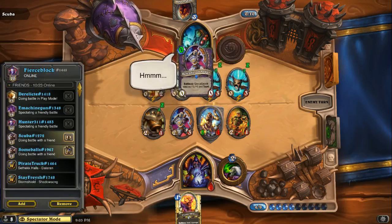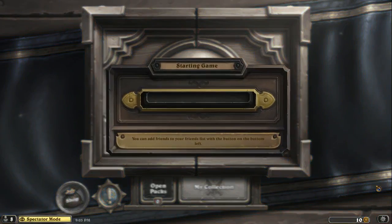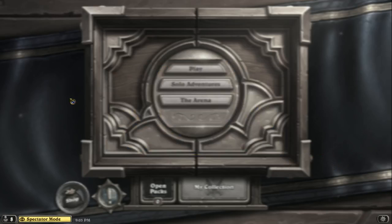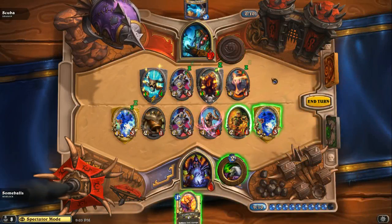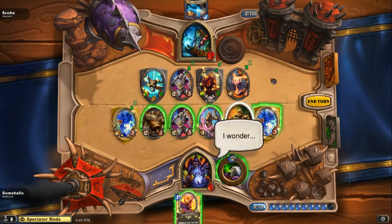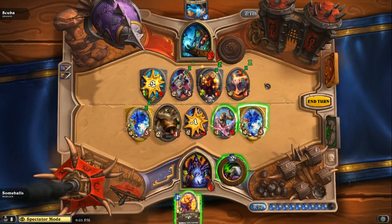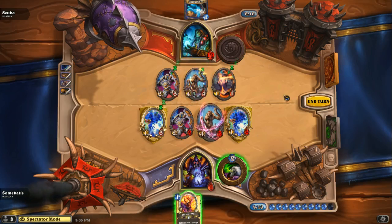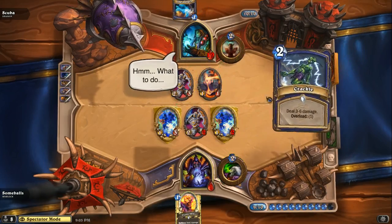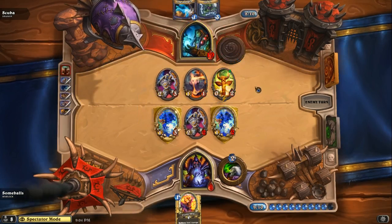My game stalled out, guys — every time. Sorry guys, sorry about that, I'm missing something very good too. Good thing Some Balls has a taunt — it's gonna pop the egg. Something that's so annoying is a taunt on an egg because you have to attack the egg and pop it. Now he's got Crackle and Scuba's gonna take Game 1. Sorry that happened.